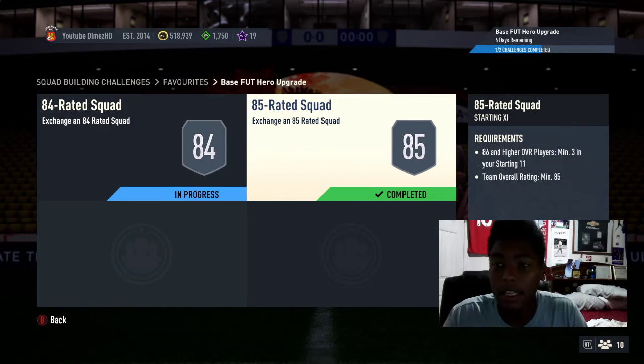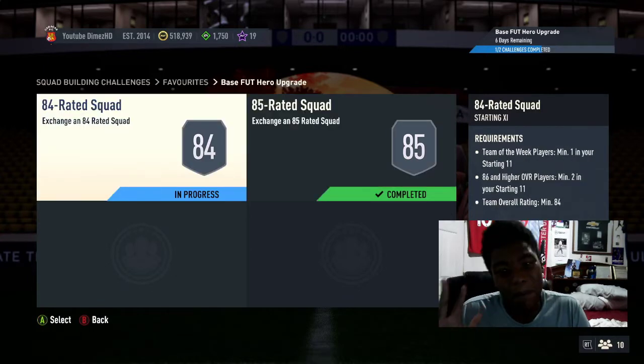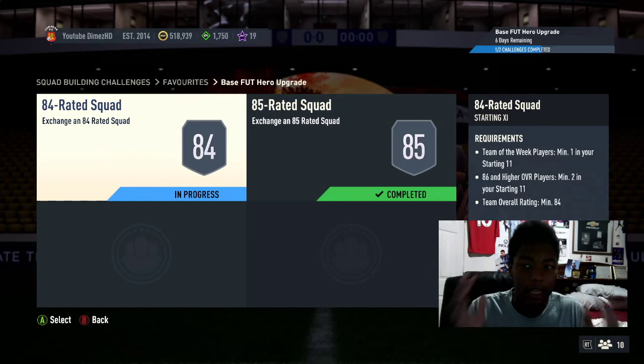I submitted an 85 squad already. It's 86 and higher, three players, and a team overall rating of minimum 85. In this one you need 86 and higher, minimum two. Basically, that's five 86-pluses and a team of the week. If you don't have fodder for this, guys, I wouldn't put coins into this. I'm doing this because I'm a YouTuber and I want to produce content. If I wasn't a YouTuber, I wouldn't do this — it's a little expensive.